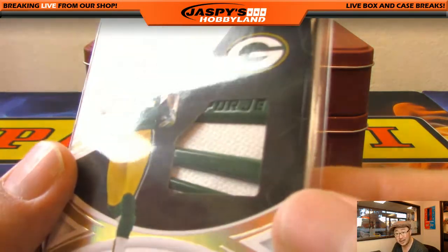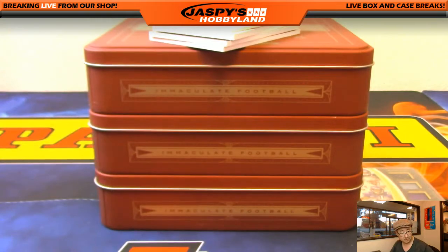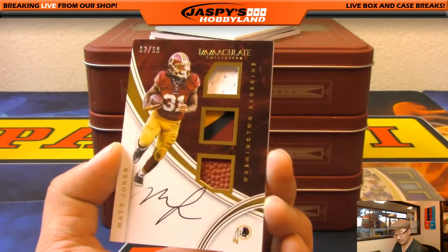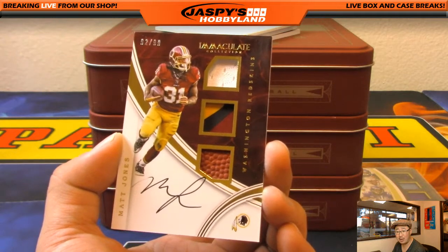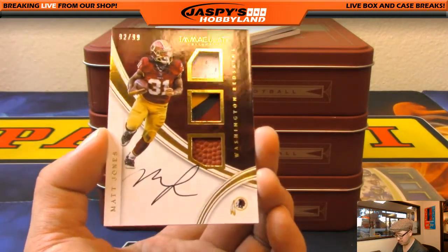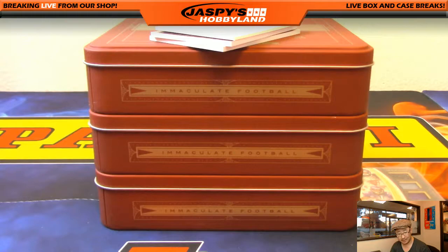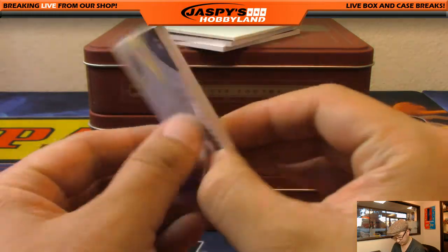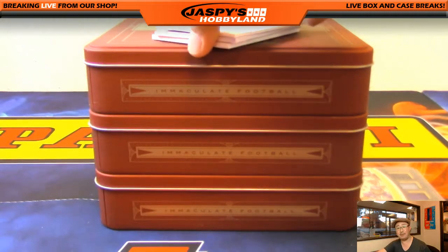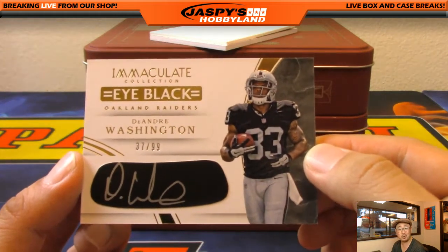Check that out, there's a nice close-up of it. Three more to go — there's some Redskins right there, there we go James. We've got the jersey, the glove, and the pigskin patch. Towards the end James, but we got you something. I like how they incorporated that pigskin patch in there — I think that's a carryover from Absolute. Another DeAndre Washington to go along with that Souls card — Max and Brian, 37 out of 99. More Raider Joe Mojo coming at you guys.